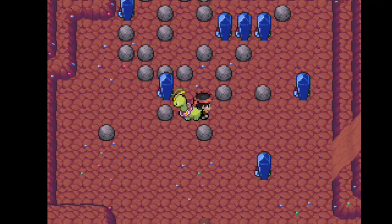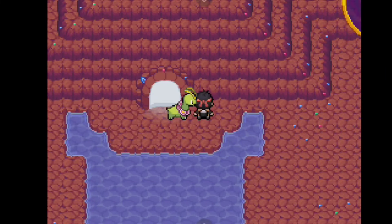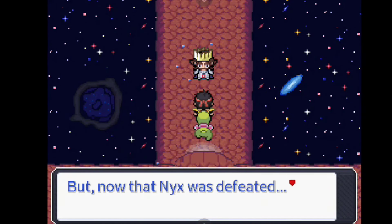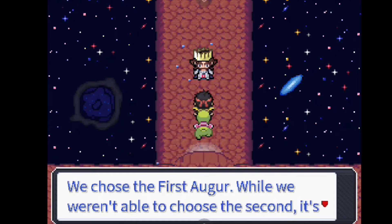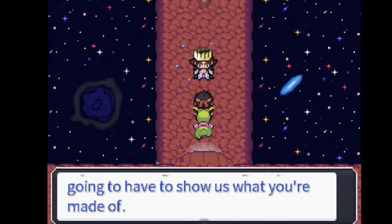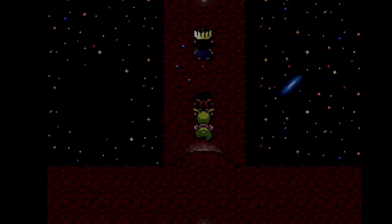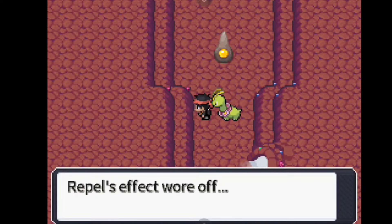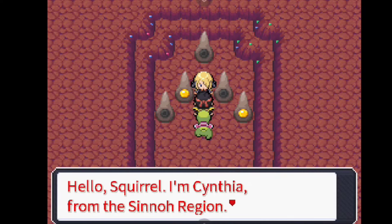We're going to solve the Crystal Caves puzzle again - it's not that bad now that I've learned it better. Then we go back to where we found Giratina and get into a cut scene where we meet King Vesarin. He tells us about the Timeless - trainers who have been protecting the powerful crystal shards of infinite energy from Giratina's brethren since forever. You have to beat them in order to regain the shards and become the actual Augur of the Torren region.